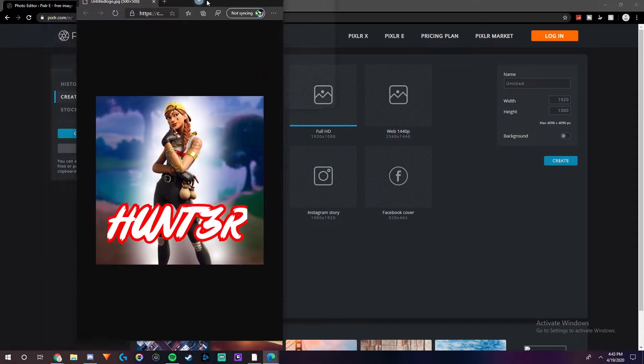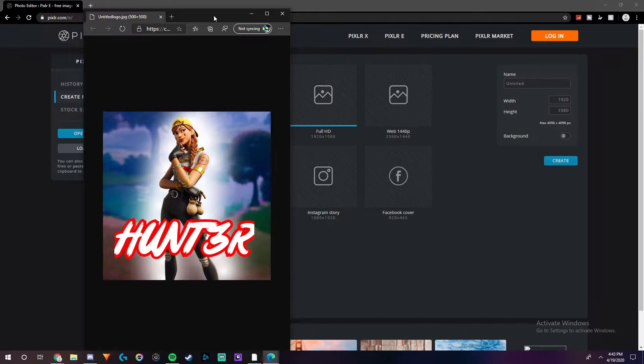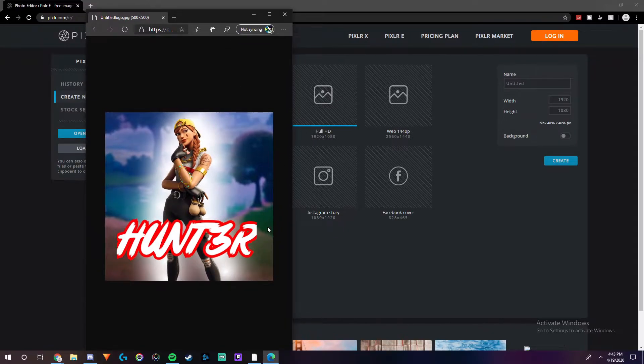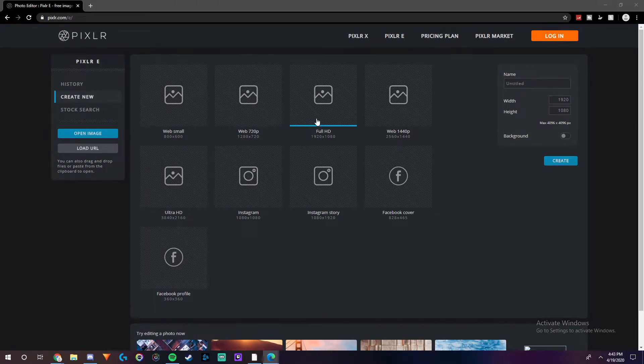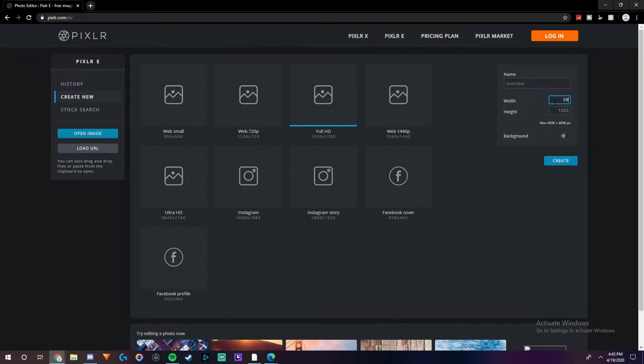This is the logo that Hunter has right now. What I noticed first off the bat is that, as you guys can see right here, the text is cut on both sides, and the background color scheme doesn't really match the skin. So I'm going to just try to make this look a little bit better. What we're going to do to start off is I'm going to make a 500 by 500 image.